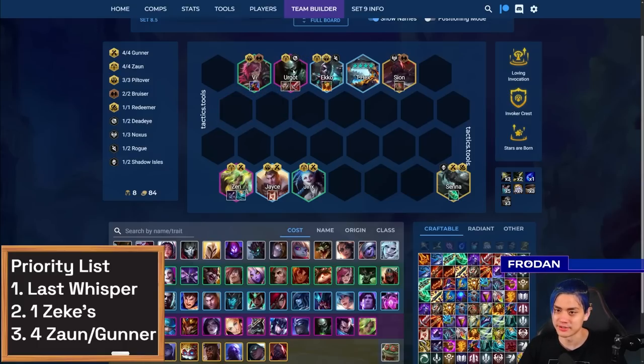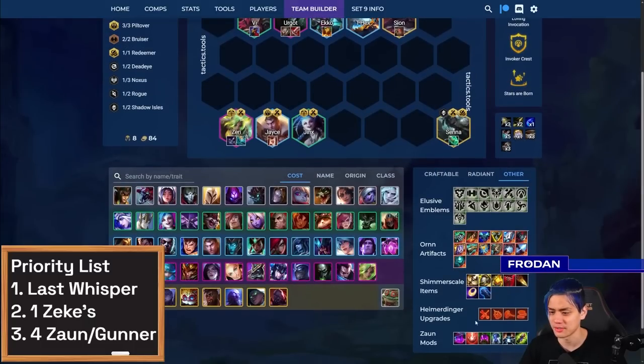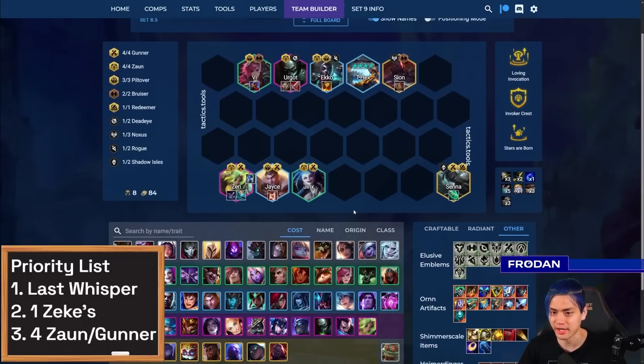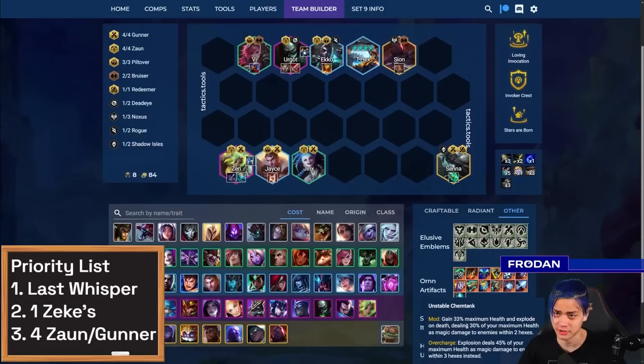Urgot is a unit again, so you can feel free to frontline him if he's two-starred — you can put things like Titan's and BT on him. You can also play Vow and Warmogs if you get a really strong Zaun mod like Exoskeleton and just have him be a tank. Speaking of Zaun mods, the best is still Viren and Bioware. They also fixed Robotic Arms, which should be much better on Zeri now, so give that a try.